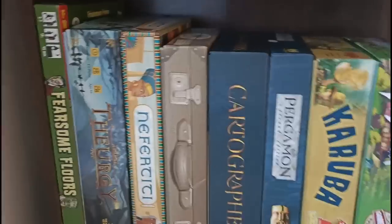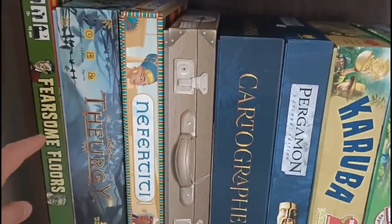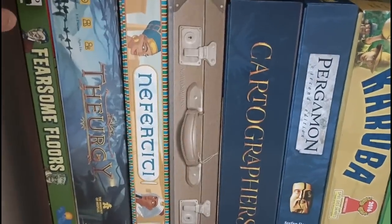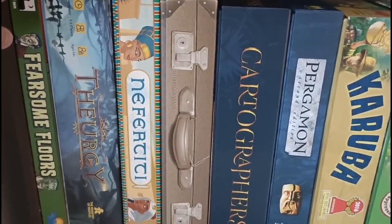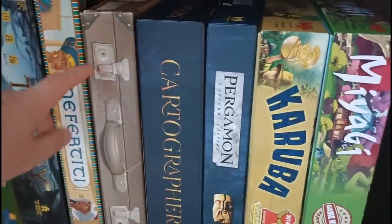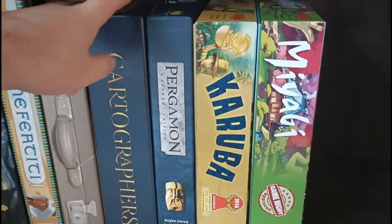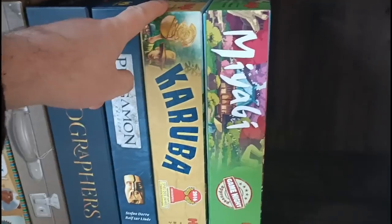Below this, more family weight games with Fierce and Flaws — another Freedom and Freeze game, you can tell by the double F alliteration. Theurgy — an area control game that didn't really resonate with me. Nefertiti — more bidding there. Awkward Guests — a great deduction game. Cartographers. Pergamon. Karuba. And Miyabi — these are from the Haba line.